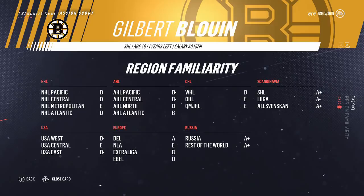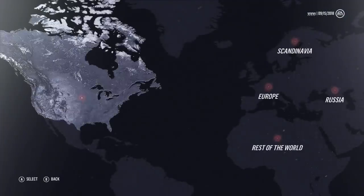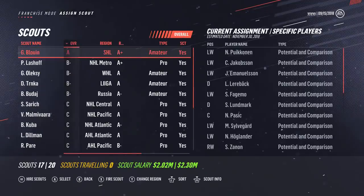The lowest grade I would be okay sending him to would be a B, so AHL Atlantic and the Czech Extra League are also a go-to. But if you send him to US Central, he's not going to do much for you. You can change the region with the Y button — you can send him to any region. Whatever region he's set to by default, he is not locked to it. There are female scouts as well in this game, and of course if NHL players retire they can become scouts for you as well.